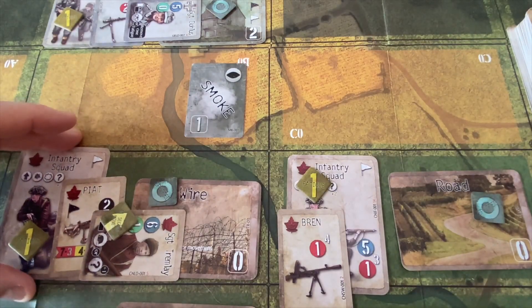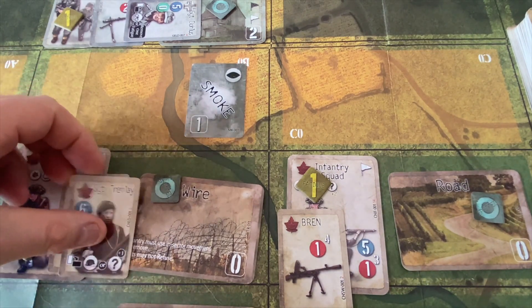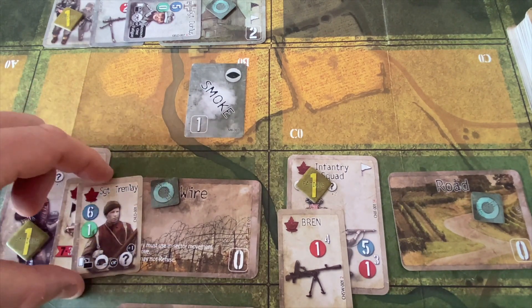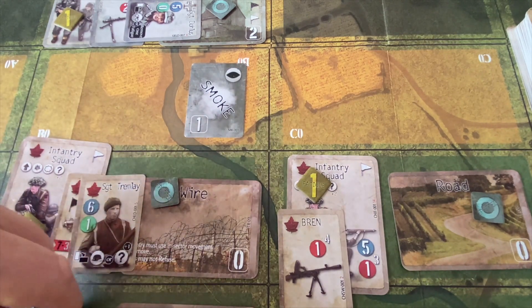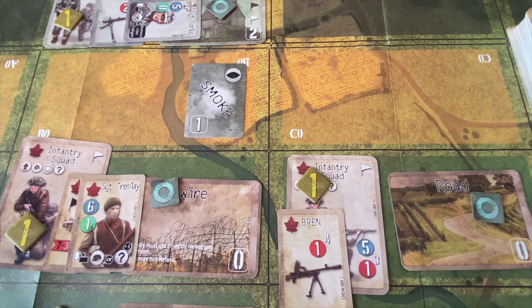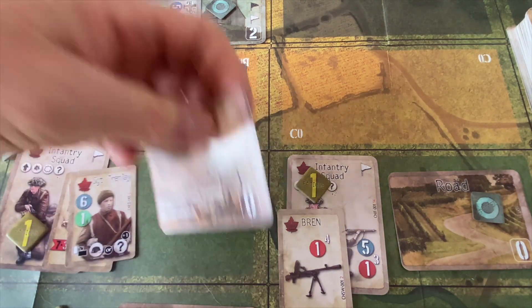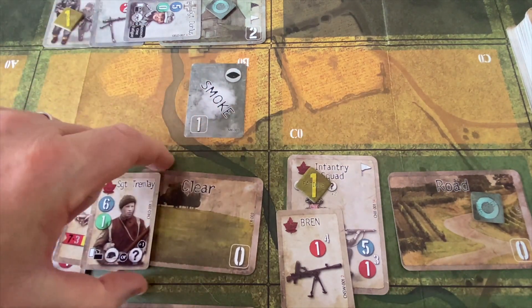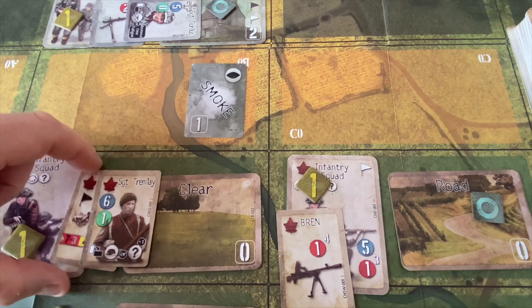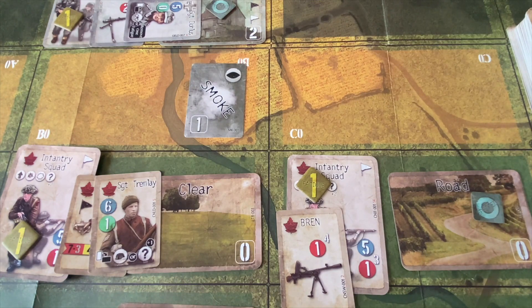In the upkeep phase, we sort through the Canadians' movement from the previous turn. Sergeant Tromlay is going to be readied. When you clear wire with an in-sector move and there's no other terrain, it gets replaced with clear terrain. So I'll pull out a clear terrain tile and drop it into the wire square, then reshuffle the deck. The wire is gone, the line-of-sight is still blocked, and Sergeant Tromlay and his infantry squad have solved the problem — they're past the wire.